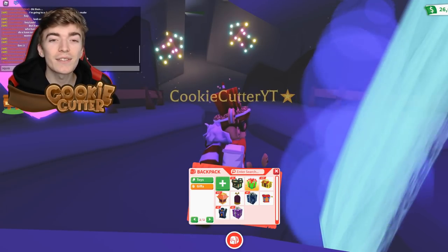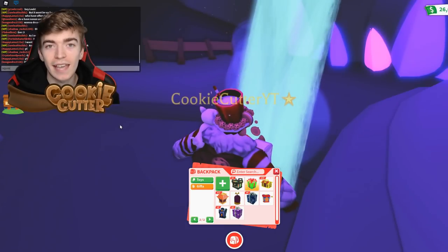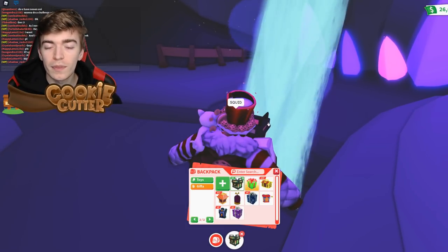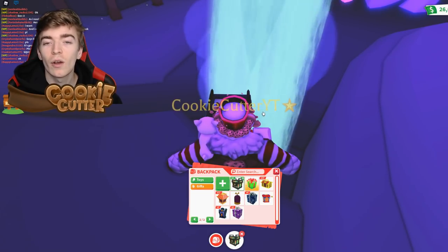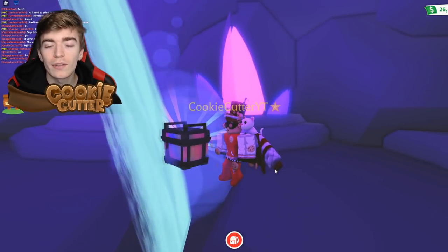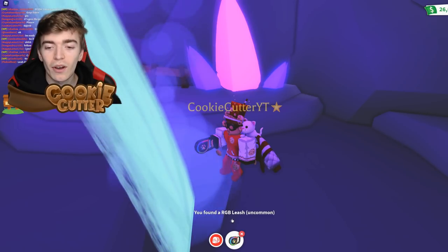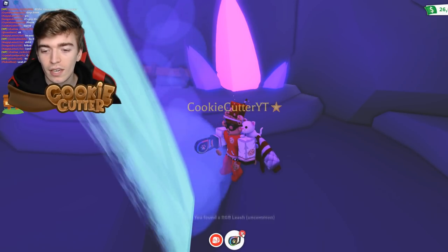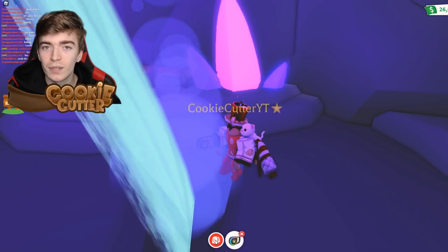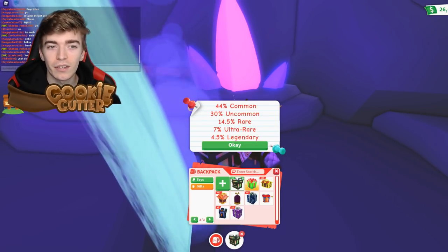Whenever I watch these TikToks, there's always some weird small catch where they say you have to type the name of the pet you want in the chat. So I'm going to type the word squid. I'm going to open this box and chuck it into the lovely waterfall, because it's a waterfall — hopefully it gives me the squid. Let's all wish for some good luck! And we got an RGB leash. Did the technique work? Unfortunately not. An uncommon RGB leash is probably the worst thing you can get.